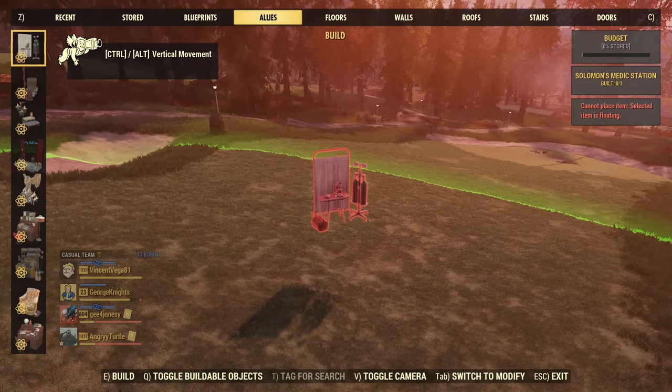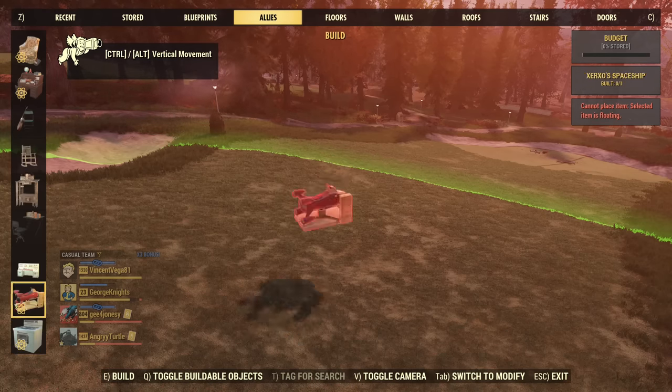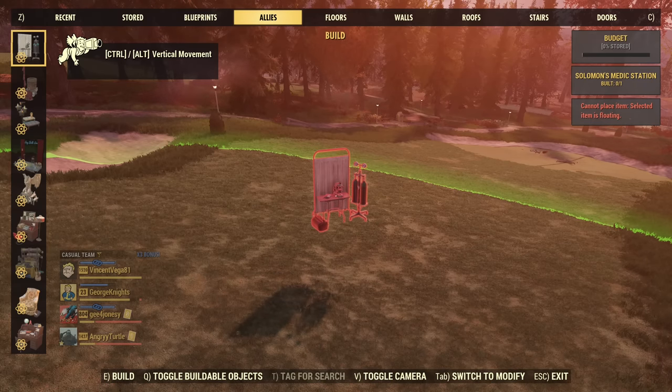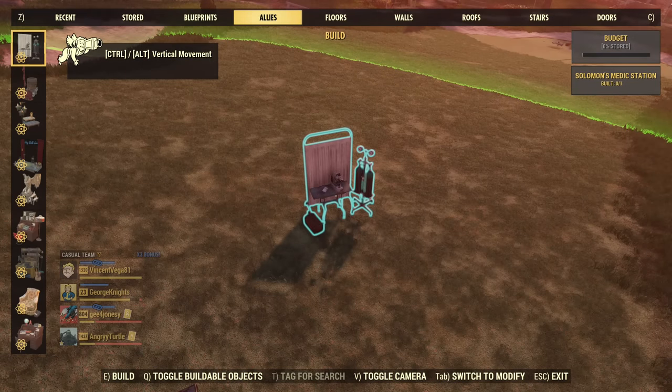Hey fellow vault dwellers, it's Angry Turtle, and today I have for you a tier list for all available allies. Did you know there are 16 allies available at this point? I was asked a lot to tell you which ones are worth it, which ones are S tier, which ones are turtle picks. I'll go one by one through those ally stations and tell you which ones are the best.